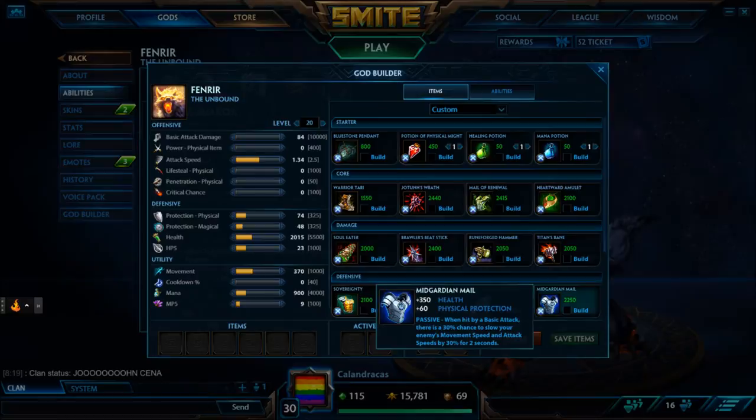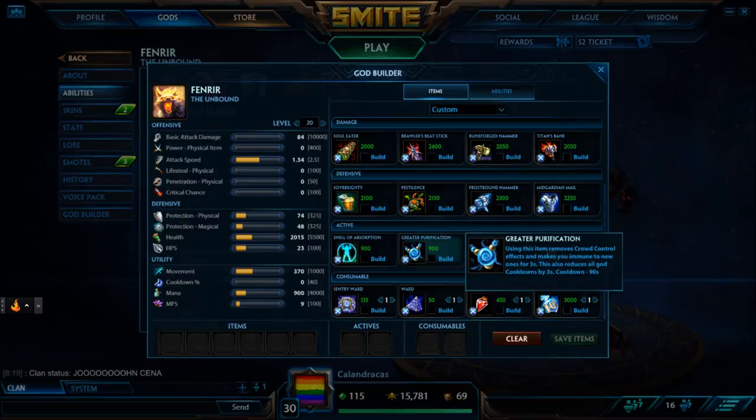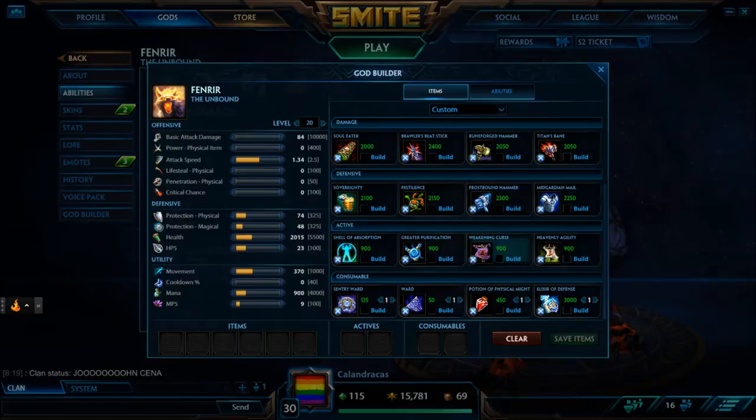For actives: Shield of Absorption is a very powerful active — considering you're not building full tank, it's going to be very useful to make yourself and your entire team tankier. Great application. If they have lots of CC, like a Flint, Purification Beads — in the gameplay I don't buy it, which is stupid, I should have bought it. Weakening Curse is great for team fighting, reducing shaman healers — even though it's been nerfed, it's still slowing healers pretty well.